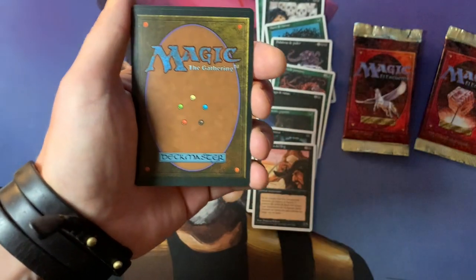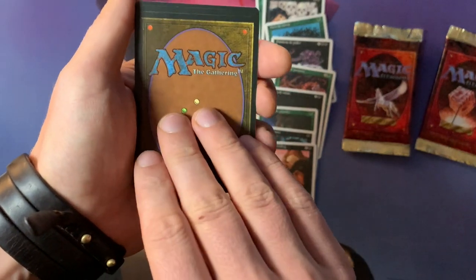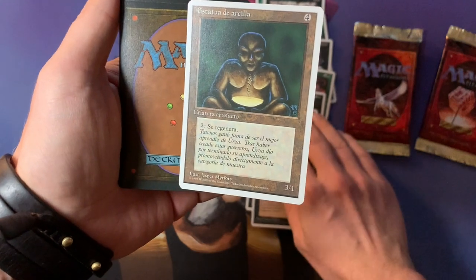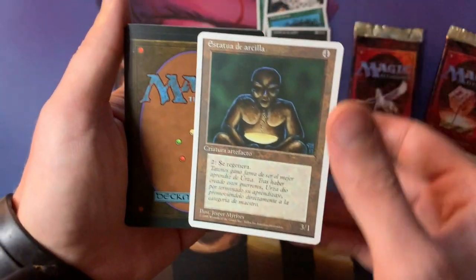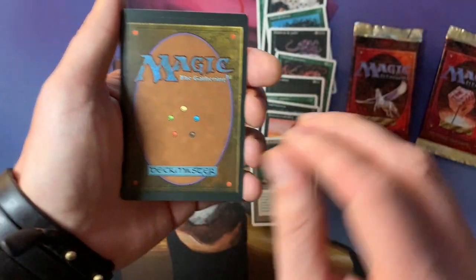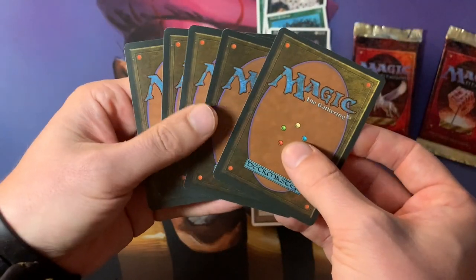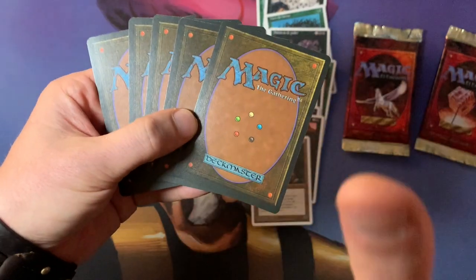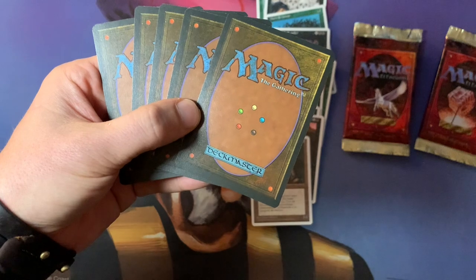And there is a Clay Statue — a 3/1, originally from the Antiquities expansion, with two mana to regenerate. So after this we're going to go into the uncommons. I'm hoping for a Strip Mine or Swords to Plowshares.